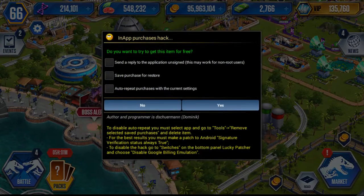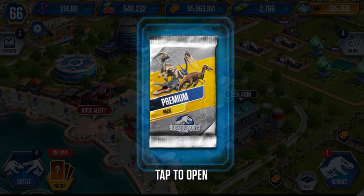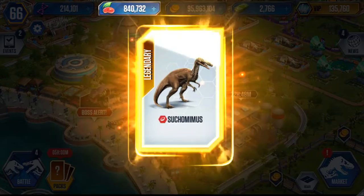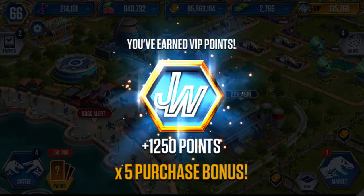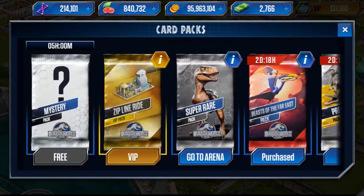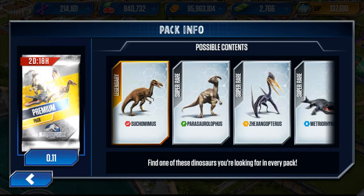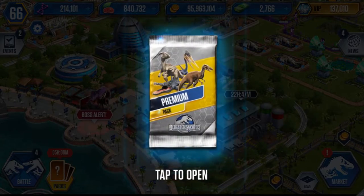First premium pack: we get 100k food, 100k food, 300k in food total, and a legendary Suchomimus — this pack is already looking worth it! Even at £21 it still feels overpriced though. In this pack you can get a Suchomimus, a Parasaurolophus, a Shenzhouraptor, or a Metriorhynchus. Out of our first pack we've already got one legendary.